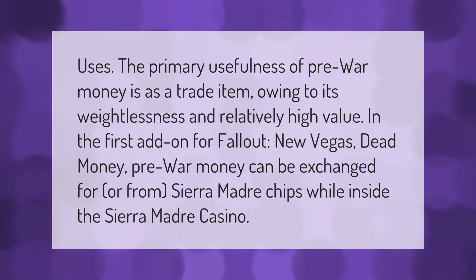The primary usefulness of pre-war money is as a trade item, owing to its weightlessness and relatively high value. In the first add-on for Fallout New Vegas, Dead Money, pre-war money can be exchanged for Sierra Madre chips while inside the Sierra Madre Casino.